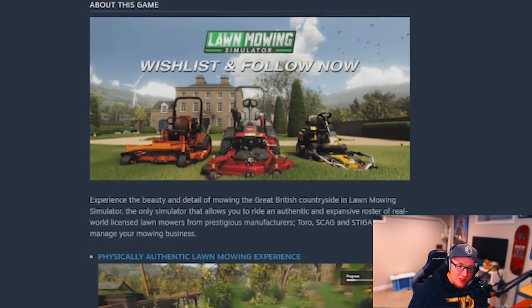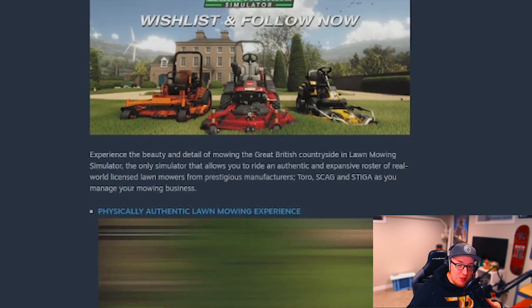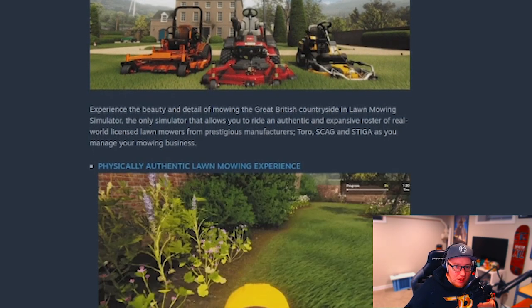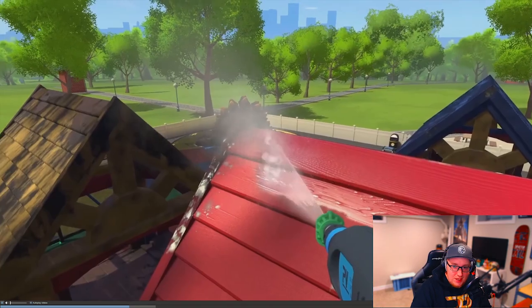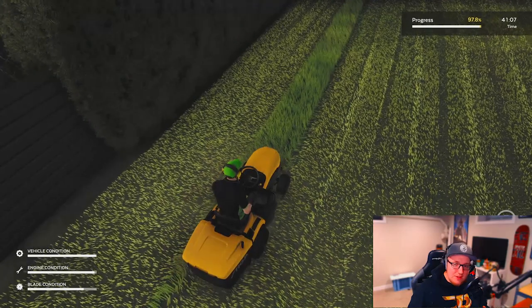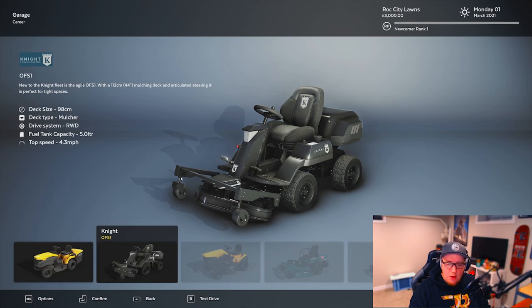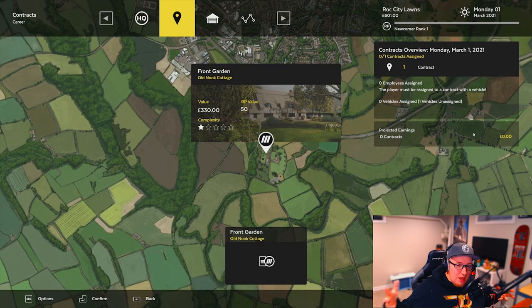In their own words, Lawn Mowing Simulator lets you experience the beauty and detail of mowing the great British countryside in the only simulator that allows you to ride an authentic and expansive roster of real-world licensed lawnmowers from prestigious manufacturers Toro, Skagg, and Stiga. In Career Mode, you'll start your mowing business, purchase mowers, take on contracts, hire employees, and build the ultimate grass-cutting conglomerate.